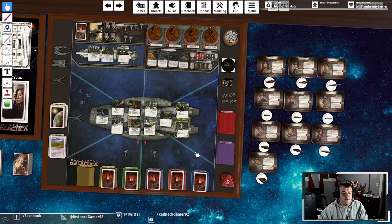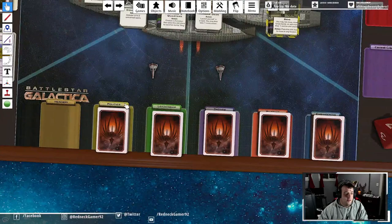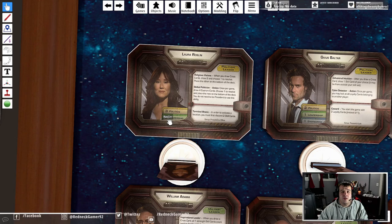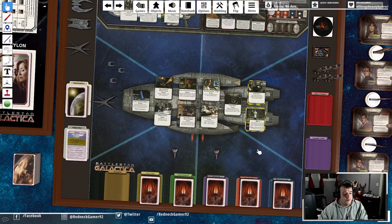Then, the Cylons do their evil Cylon stuff. To start off, after you've chosen your characters, everybody - except the player who starts - is going to draw their skill cards. The names and colors coordinate with the categories and colors on the character sheets, because the numbers represent how many of each card they draw on their turn. So Laura Roslin draws three politics cards and two leadership cards at the start of every turn.